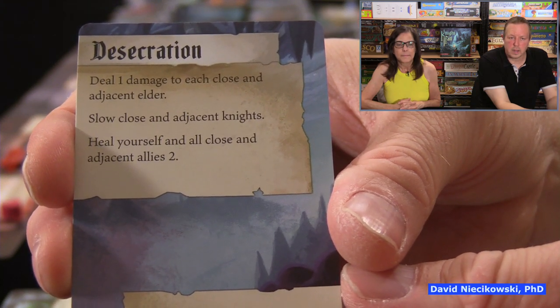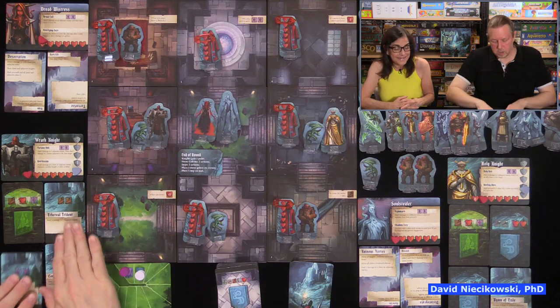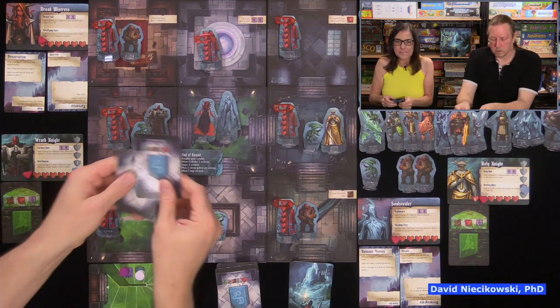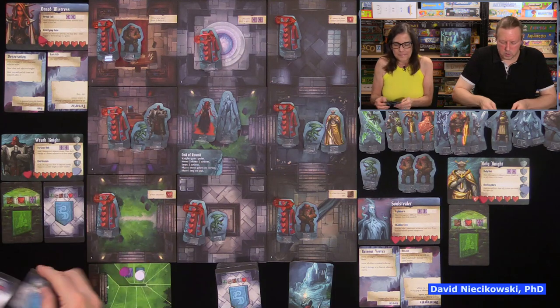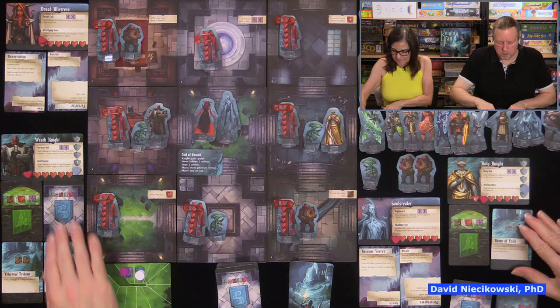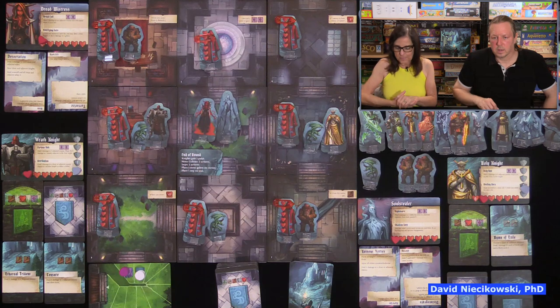The second action: slow close and adjacent knights. Unfortunately by going in to defend, I'm adjacent, so I get slowed. We take three cards and randomly turn one upside down. It's not terrible — we can still use the other side of the card. I lost my seal power but kept my arrows, so that's good for me.